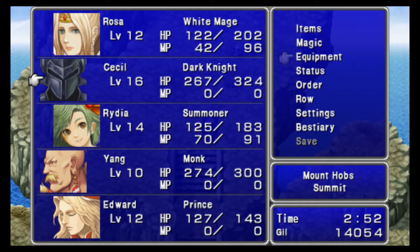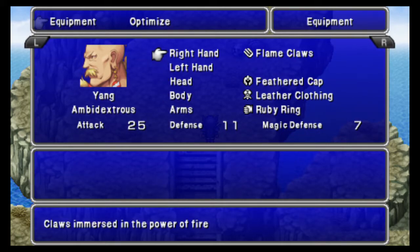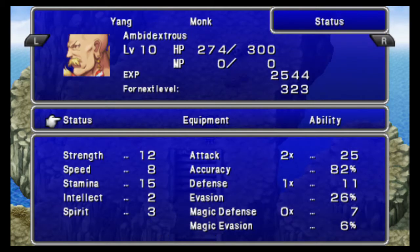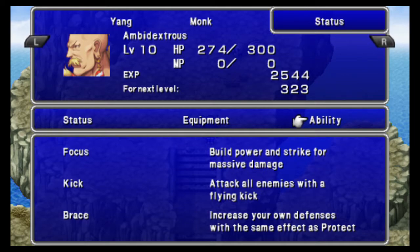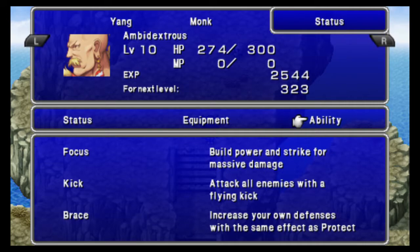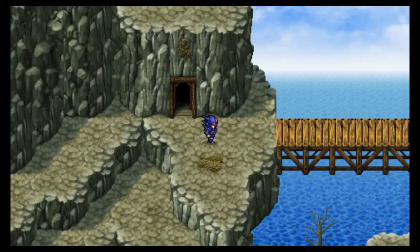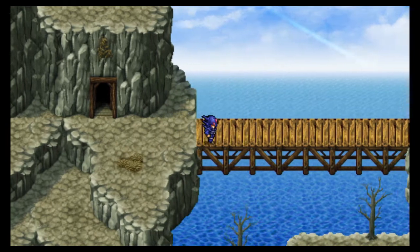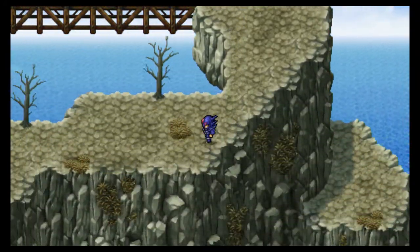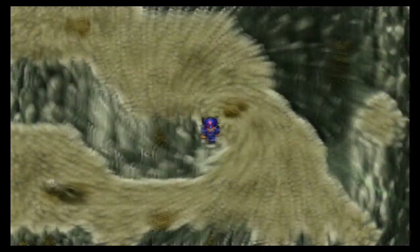Okay, so we get Yang in the party. Not much that he can do, but we can equip that Feather Cap and a Ruby Ring on him — which is why I kept them. He's good against the undead with his claw, Fire Claw. This comes with Focus — basically you do 50% more damage total factoring in the charge time. Kick hits all enemies; it's basically Darkness without the HP drain. Brace I never use — it's good in the DS version but terrible here; it's like a super souped-up Defend but all it does is use Protect on you.